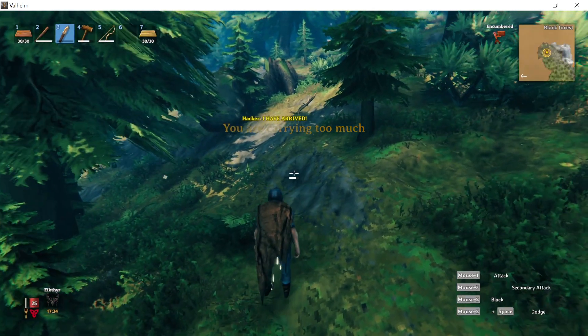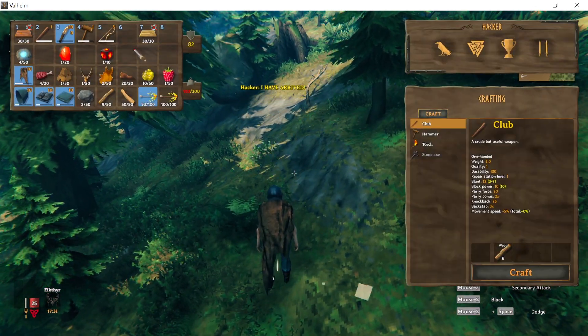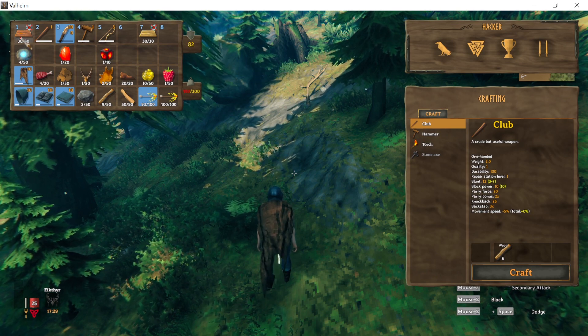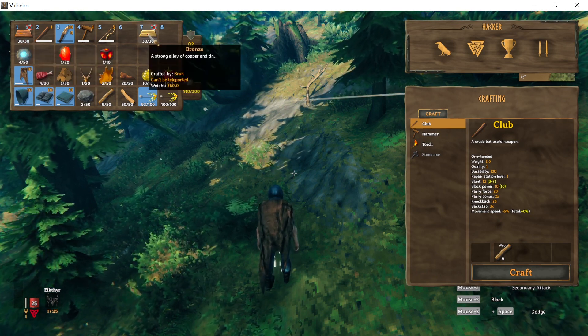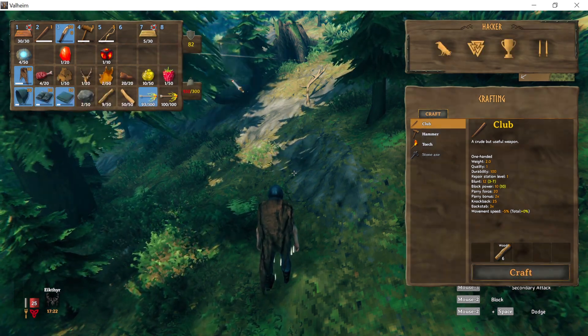As you can see, we already get the 'carrying too much' warning, which is normal. I now have 30 copper and 30 bronze, which I'm going to throw away since I don't want them in my inventory.